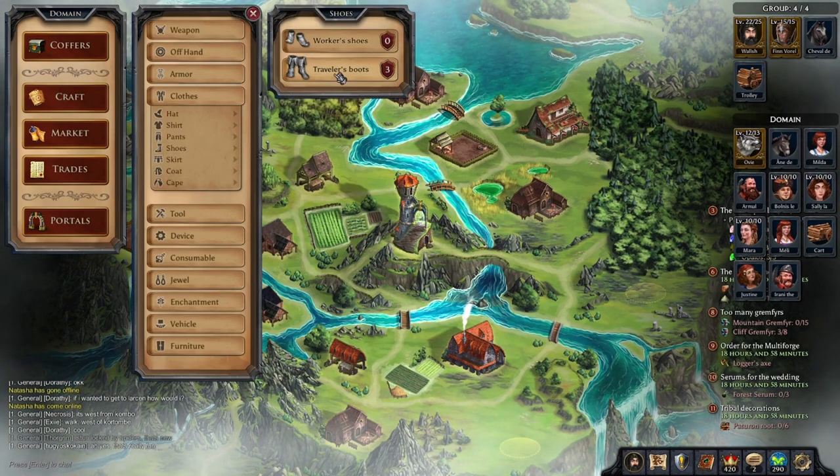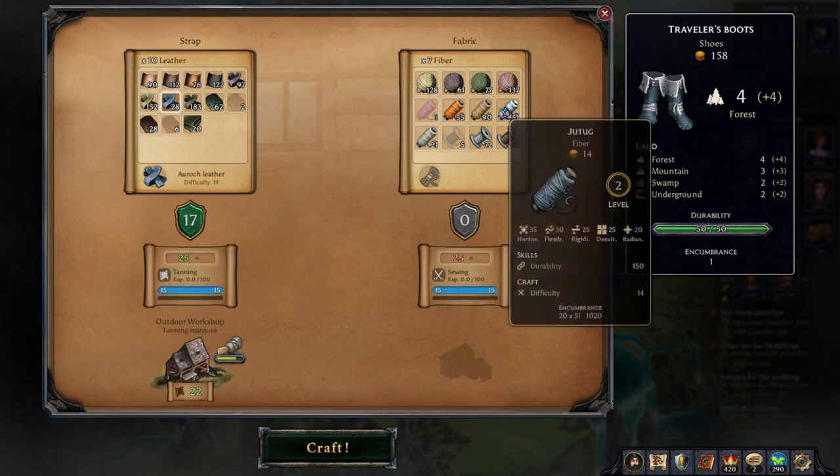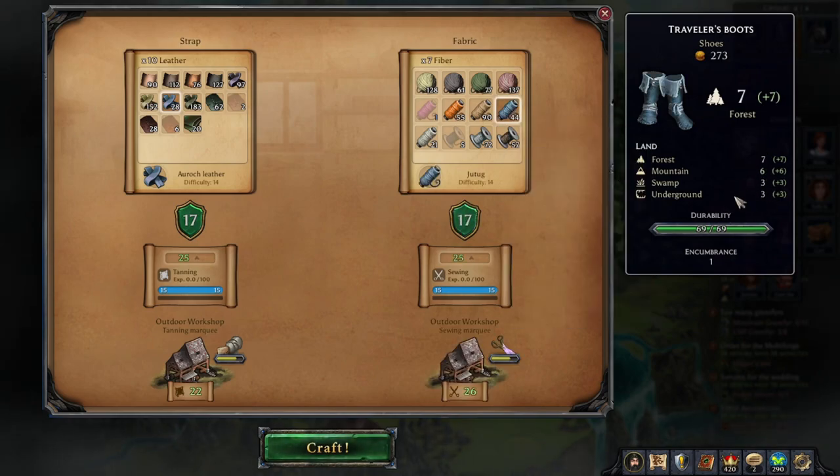I'm going to show you how to make my favorite pair of boots: grab some Traveler Boots, some Auroch leather, some Jutug, and you're good to go.